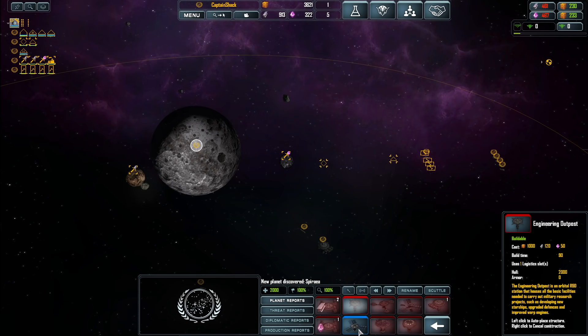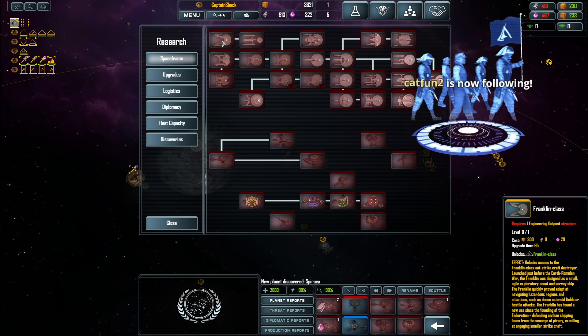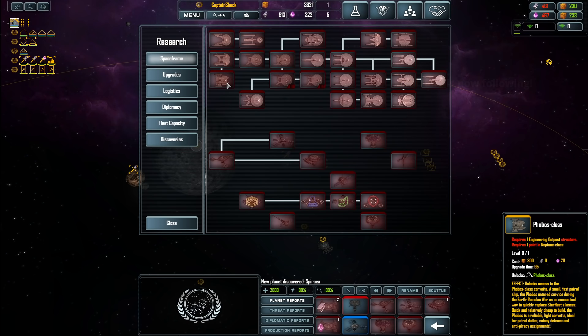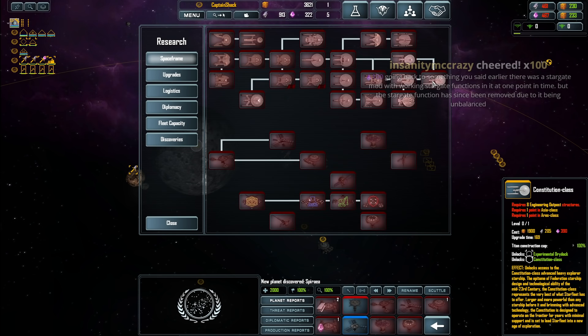Engineering outposts let us get stuff like the Franklin class, the Neptune class, the Phobos class. The Phobos is described as: 'Unlocks access to the Phobos class Corvette — a small, fast patrol ship. The Phobos entered service during the Earth-Romulan War as an economical way to quickly replace Starfleet's losses. Quick and relatively cheap to build, the Phobos is a reliable light Corvette, ideal for patrol duties, colonial defense, and anti-piracy assignments.' You can research up to the Yorktown — heavy starship. And I can see the Constitution class right there. People wanted the Constitution so bad in Star Trek Armada — I think it's the reason this mod exists.